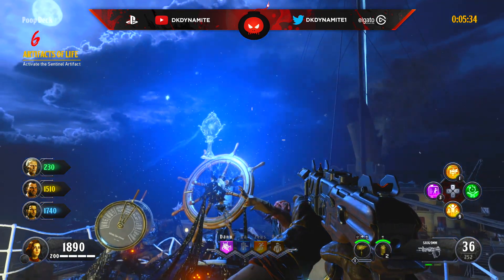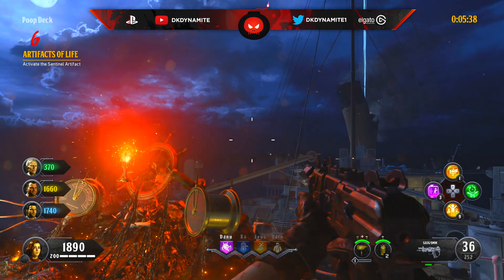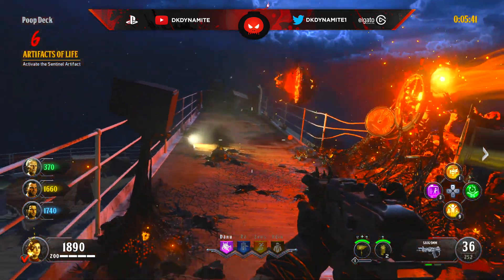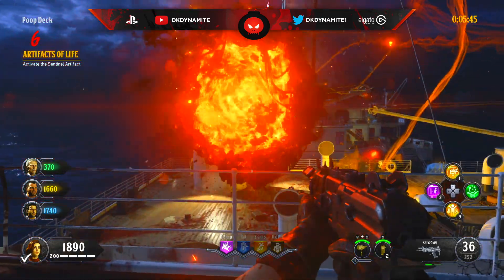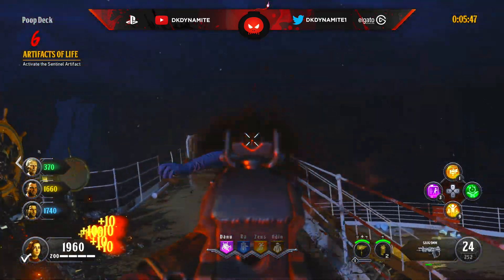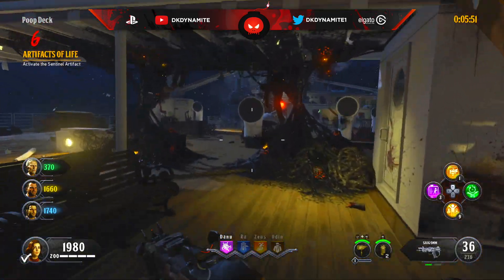For round number 6, all you have to do is activate the Sentinel artifact. If you're not familiar with the map from playing on classic mode, then just follow my gameplay as I open up just a couple of doors to get to the back end of the map near the poop deck. Hold square or X to interact with the Sentinel artifact, and boom — you've done the challenge for the round.